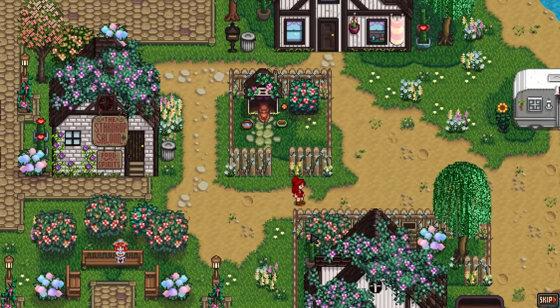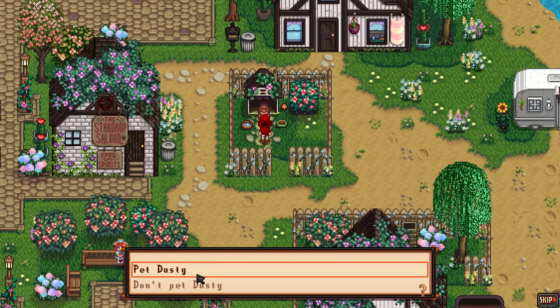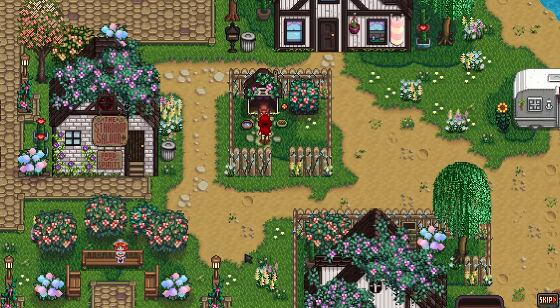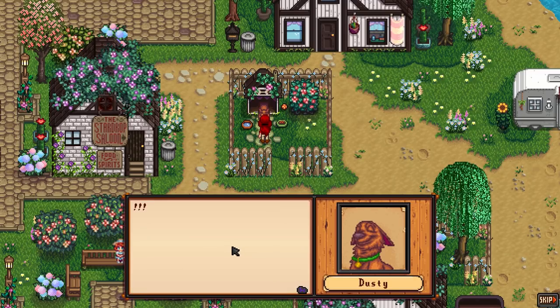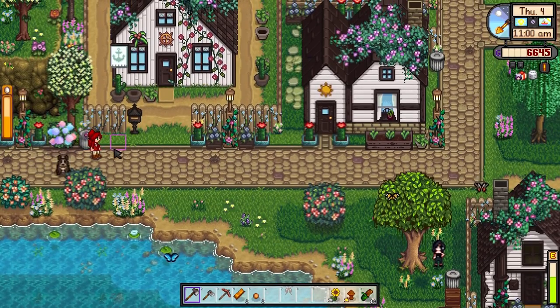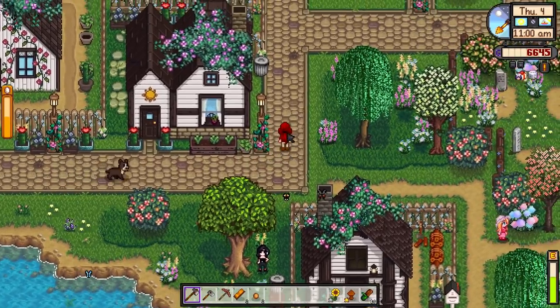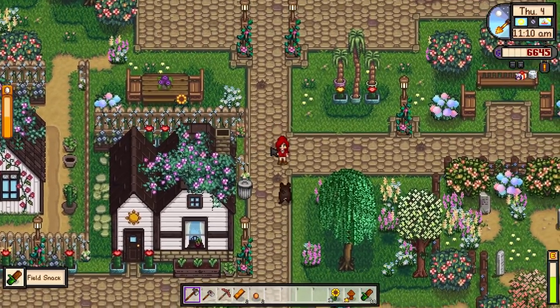Back to back cutscenes — this one's about the dog Dusty. He's excited to see us, loves a good pet. We do it — look at his cute smug face! That was a cool little cutscene just for petting the dog. And here we go — we've got our own dog Freddo to pet as well. He's a good boy. He doesn't get angry when you check the bins anymore either — thank god for that! And we find a field snack.